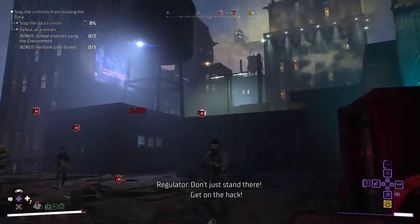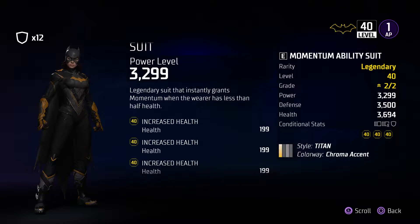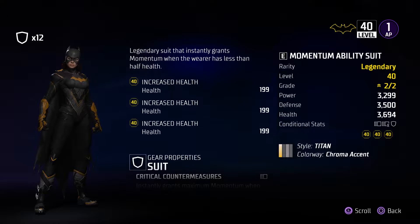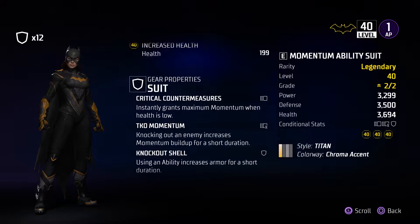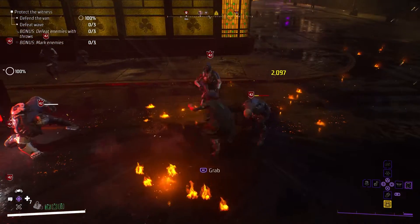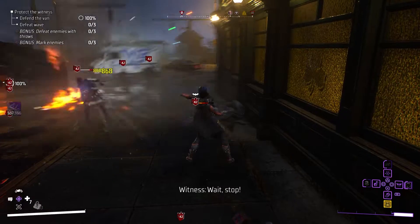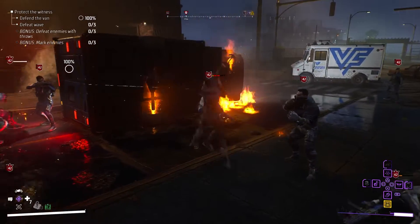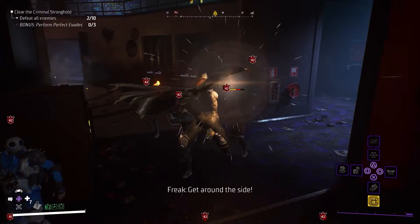Starting with the momentum ability suit. In all honesty this is not my first choice for this build, but with target farming being so random, this is the second best option and it does mesh well with the build and playstyle. Mostly because of the talent TKO Momentum, which will increase our momentum build up after knocking out an enemy. And since Batgirl hits extremely hard, this will synergize perfectly to gain momentum faster, so we can access her momentum abilities — especially Tanfa Jackhammer, which will one shot most enemies and entire waves.